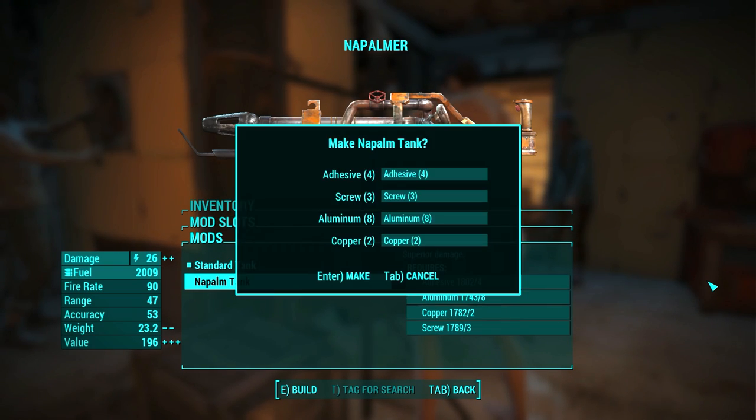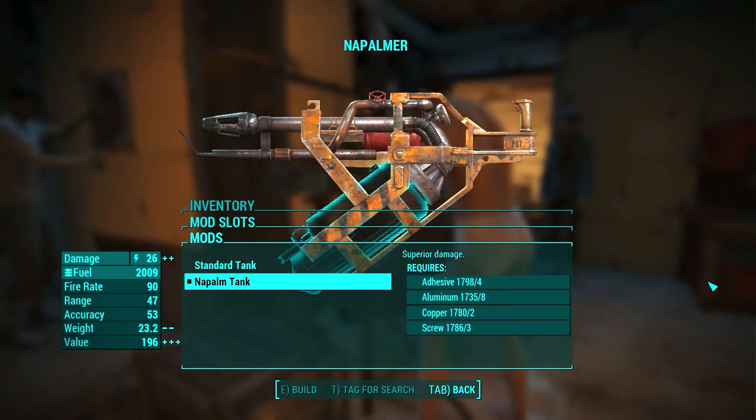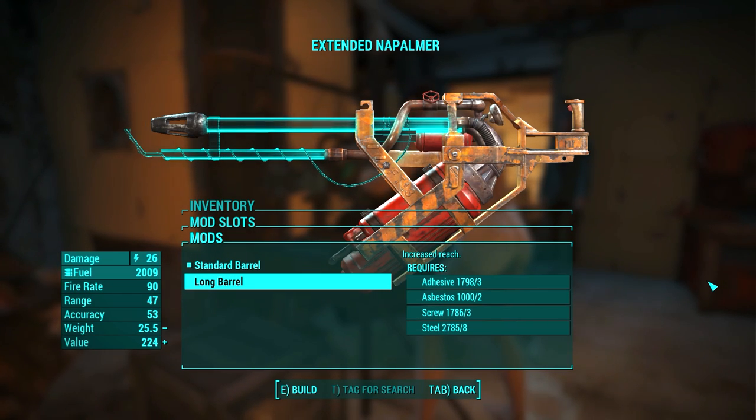I'm not sure which is worse though. But anyway, napalm increases damage and it is always better than the standard tank. The barrel can be standard or long, and as with most weapons, a longer barrel increases the range.